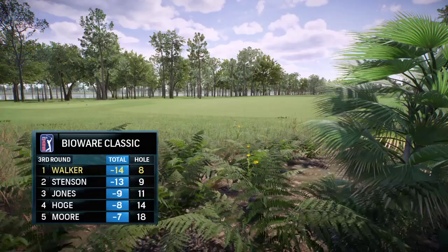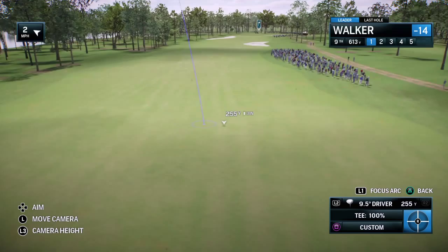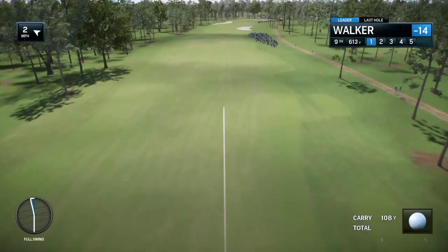Frank, look at this par five ninth hole — it's 621 yards. I need to make birdie here, this is his last hole on the front nine. The best way to make birdie here: good tee shot, then contemplate the layup in between the first two bunkers — it's a nice section of fairway. It's not going to leave you much for that third shot to a green that's very receptive.